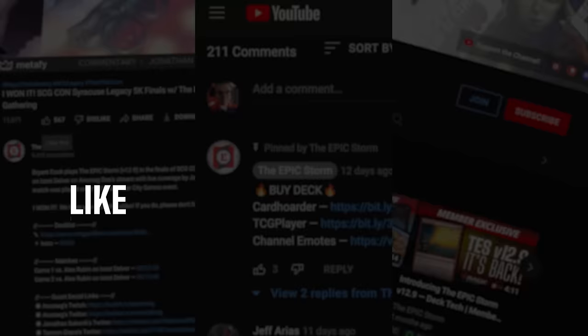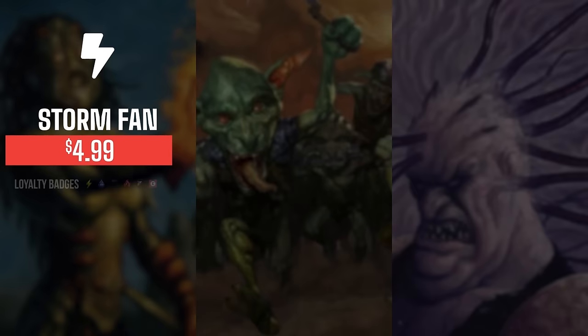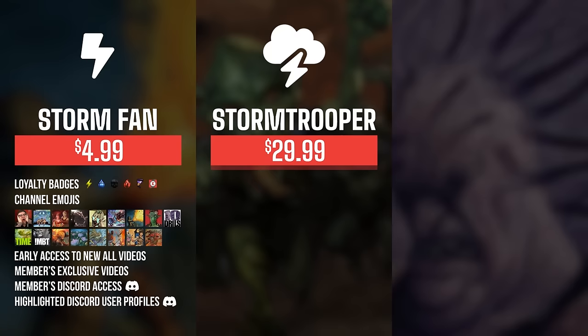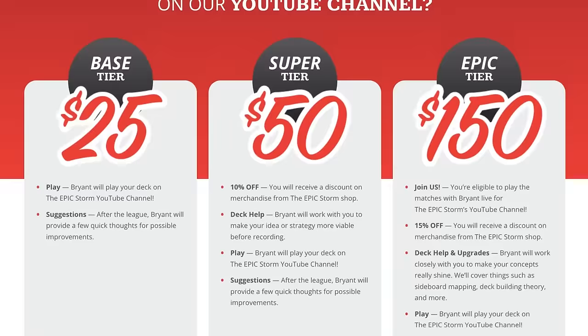If you enjoyed this video, make sure to leave a like, comment, and subscribe. You can also show your support by becoming a member of this channel. You get sweet perks such as badges, emotes, early access to videos, exclusive members-only content, and access to our members Discord section. As you increase the tiers, there are other rewards such as shop discounts, sideboard guides, and even free donation decks. Click the join button down below to find out more. We also have other ways you can support us like theepicstorm.com/shop or submitting a donation deck via theepicstorm.com/donation-decks.